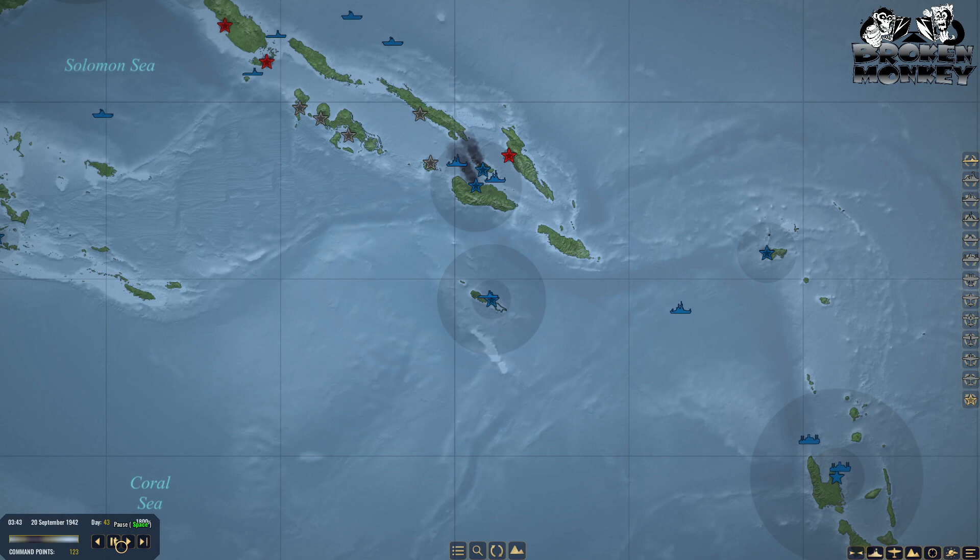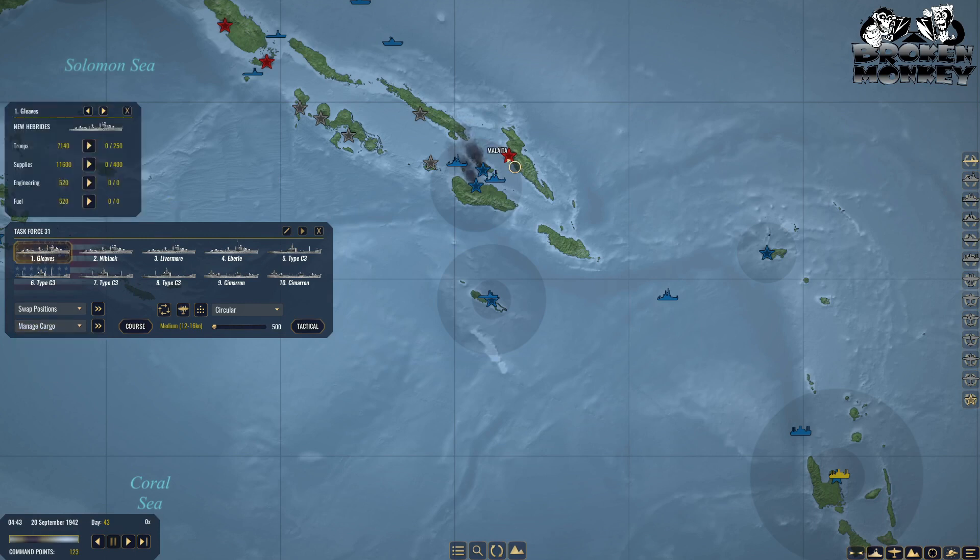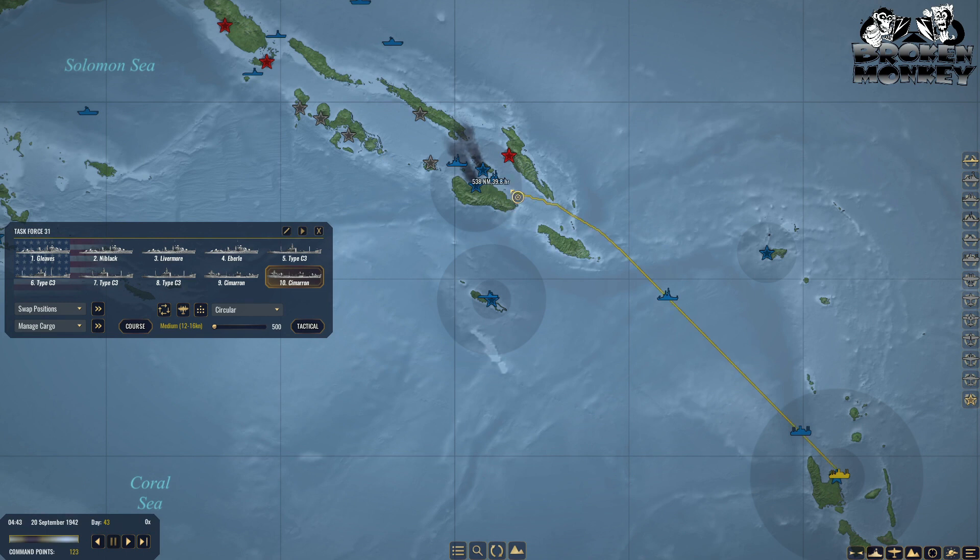It's still nighttime so no planes are out. Task Force 31 is almost in position — let's get it going. Manage cargo for Task Force 31: this one is going to drop troops, so we need lots of troops — about a thousand — plus supplies, engineering, and fuel. Then we'll head up to Guadalcanal as well.